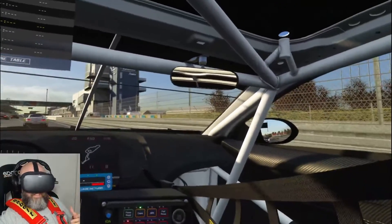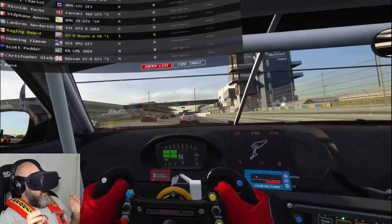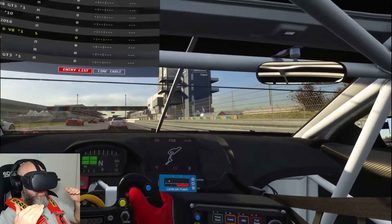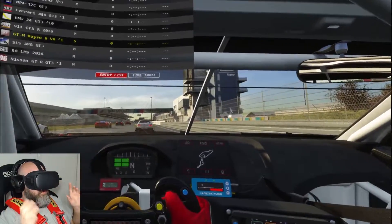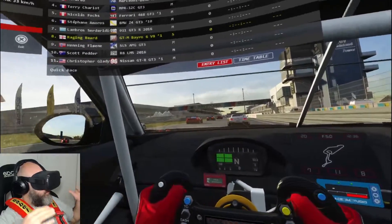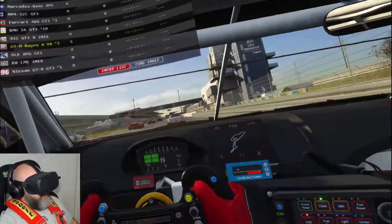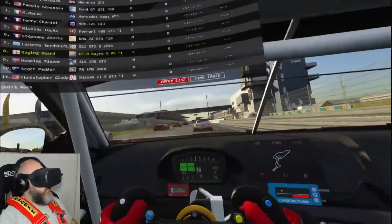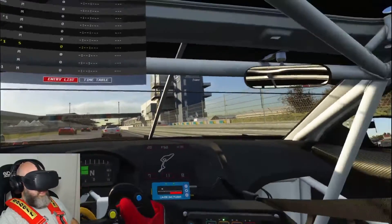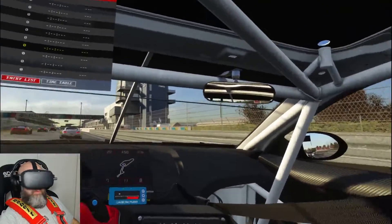Straight off the bat, compared to Oculus Quest wireless, I'm completely static. Before there was micro-jitter - any slight movement of your head it was exaggerating a little bit. The outside world wasn't jittering around but the car was, and the UI. That's not happening now - only a tiny bit because of performance issues from OBS now and then. But otherwise, yes, perfectly stable. Exactly the same as when I'm using the Vive or Vive Pro.